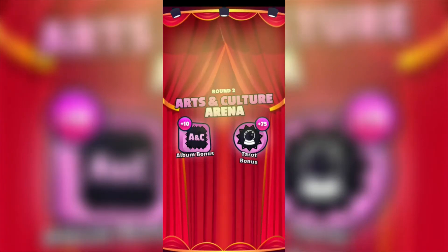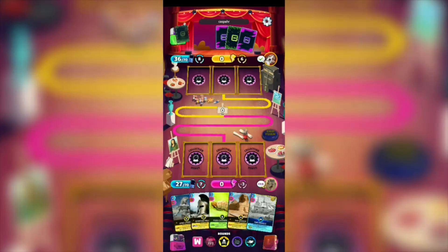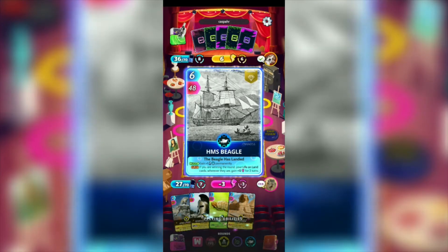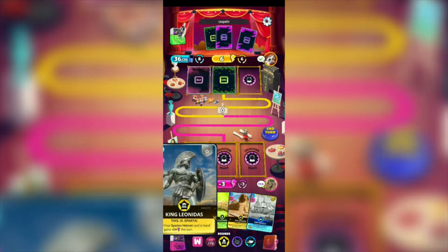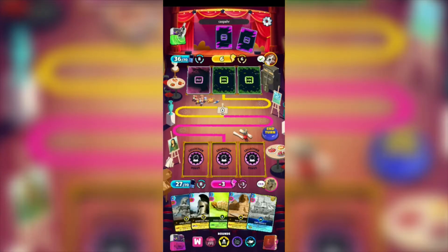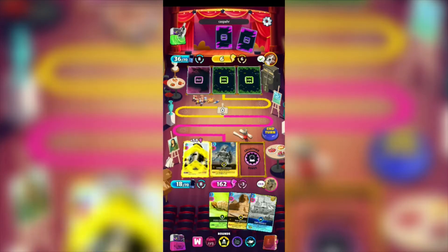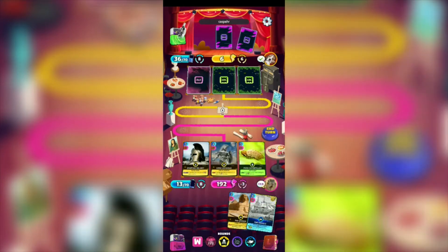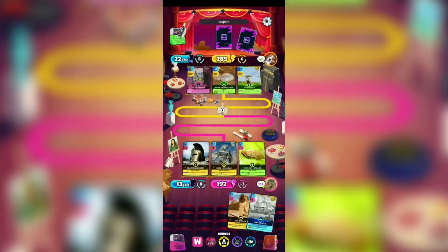Our energy cost for the round was deducted — a while ago it was 9, now it's 7. My Puss Caterpillar used its ability to give plus 30 energy points to my King Leonidas. We're gonna be using the Spartan Helmet and King Leonidas to make a combo, and then the Puss Caterpillar. We have 192 and we made the Spartan combo.